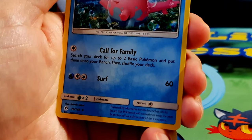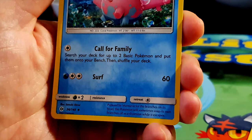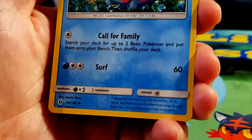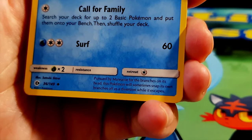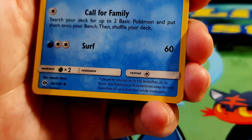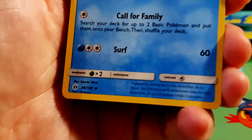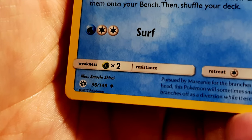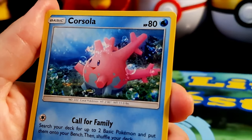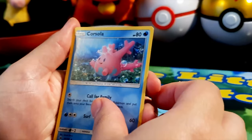Corsola's move is Call for Family — search your deck for up to two basic Pokémon and put them onto your bench, then shuffle your deck — and Surf for 60 damage. Weakness to grass type. Pursued by Mareanie for the branches on its own head, this Pokémon will sometimes snap its own branches off as a diversion while it escapes. Artwork by Satoshi Shirai.